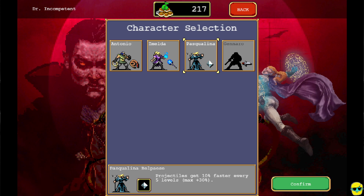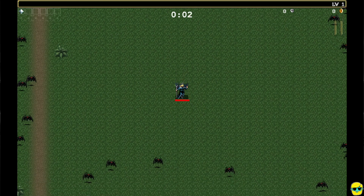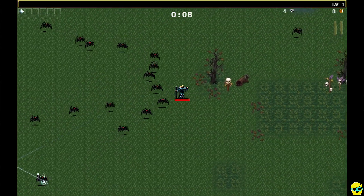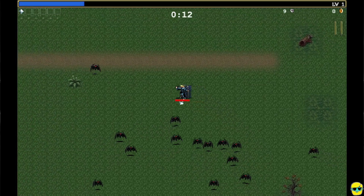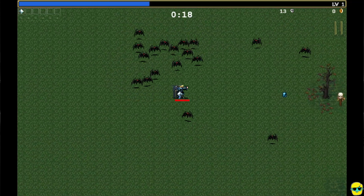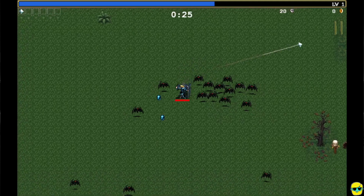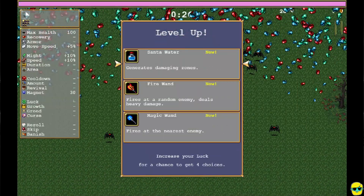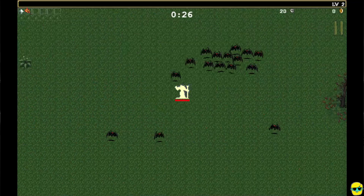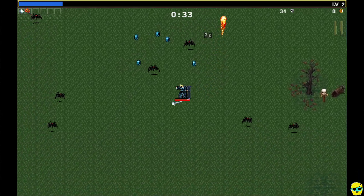I wanted to show you that character because while it's cool you get more experience with Imelda, it only happens every five levels and it's a very small amount, and the magic wand is okay. Antonio is still probably better in the sense that he just gets a flat damage boost and the whip is a little bit slicker. But let's go ahead and try Pascalina to show you another character. We'll go to the Mad Forest again — her weapon is the rune tracer.